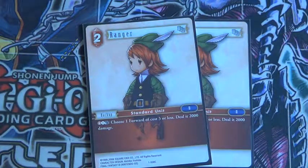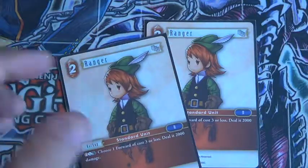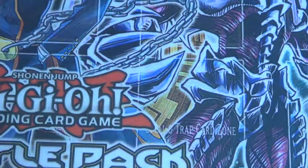And then two ranger. You tap a fire and a colorless, then tap him — choose one forward with cost three or less and deal 2,000 damage. Not the best card in this deck but still sometimes nice.